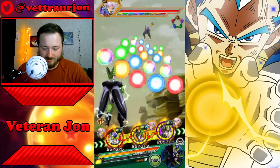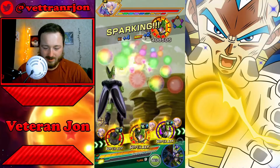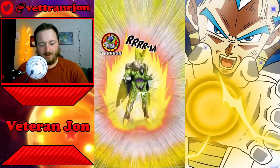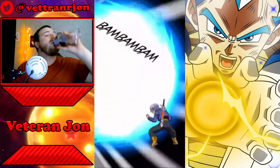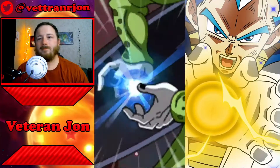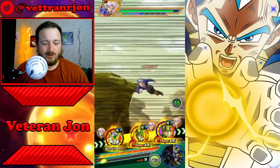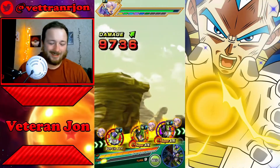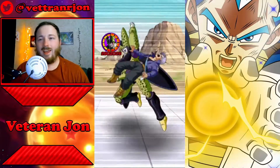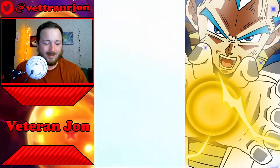I guess we could rotate off INT Cell — that's not a huge deal, give this STR guy a little bit of shine. So, how are you guys doing? Enjoying the dry spell that is Global Dokkan right now? It legitimately sucks that there's nothing to do in Dokkan. 200K — that is huge, I was not expecting that at all, and that's not even type advantage.